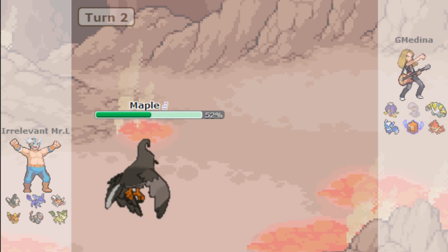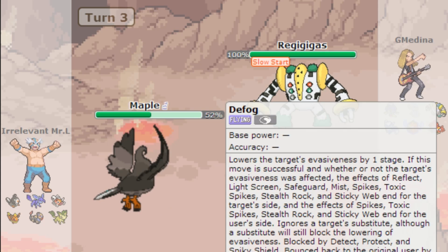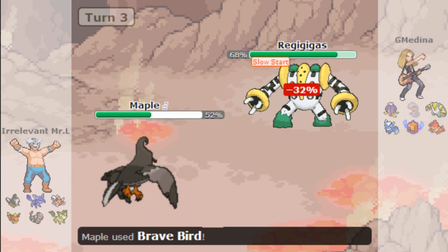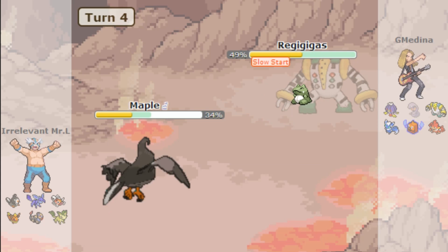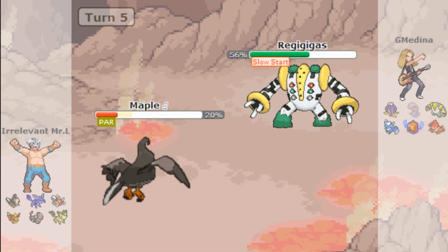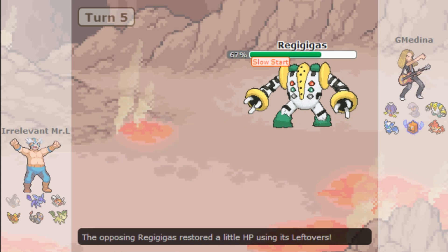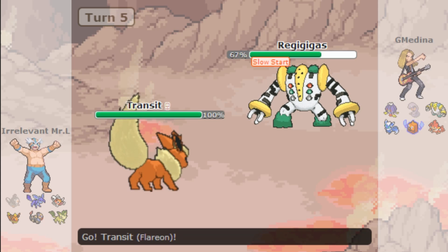I can go for Brave Bird or switch into Flareon for Superpower. Brave Bird breaks their Substitute at 32%, so I go for it. Thunder Wave will probably take me down — they go for another Substitute, but I go for Brave Bird. They use Drain Punch so I bring out Flareon for Superpower. They go behind the Sub — I go for Toxic instead, which probably wasn't the right call when Superpower might have finished it.